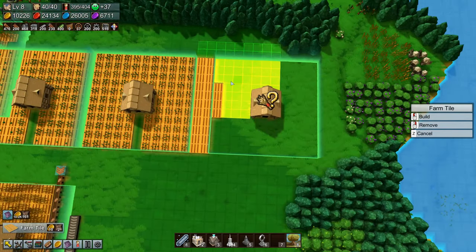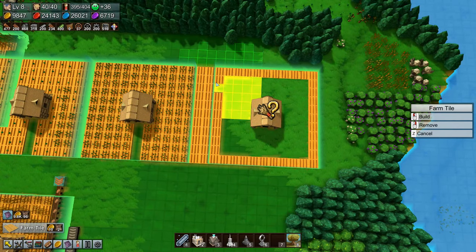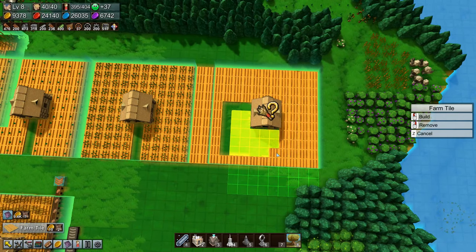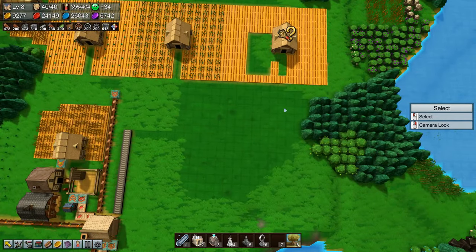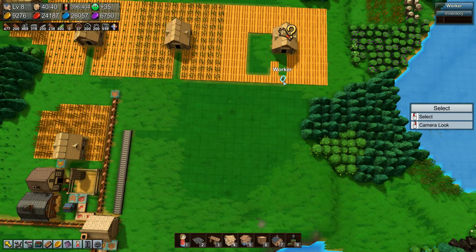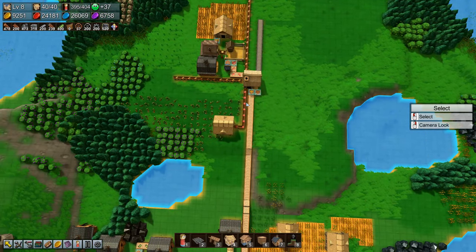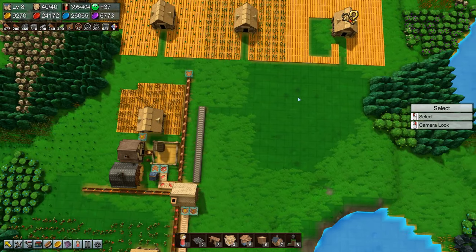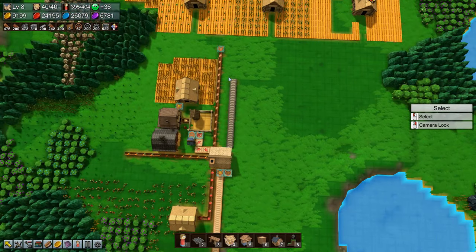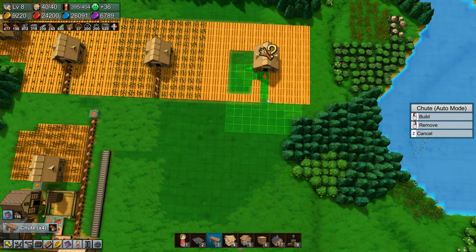We'll put in farm tiles for you. And we will get green going on this one. Let's just delete that one. Grain — so we want potatoes to come out there, we want carrots to come out there, and we want grain to come out there.